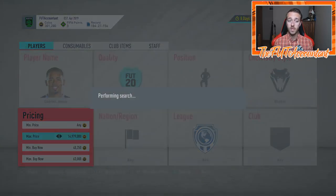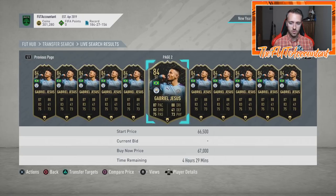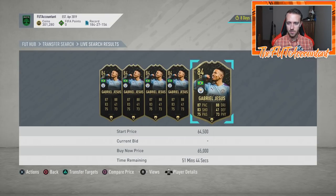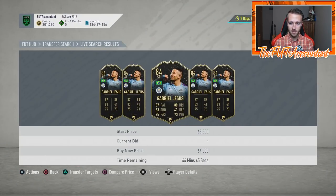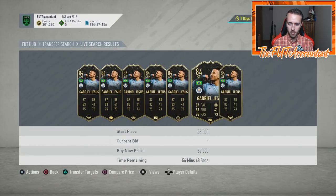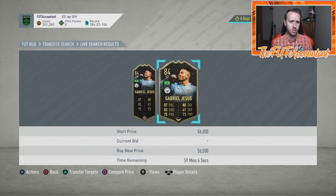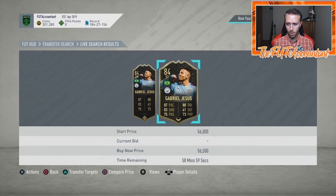If you're watching this video right before weekend league rewards and looking for some last-minute buys, really pay attention to the chem styles. Gabriel Jesus with a hunter chem style sells for 64K, which is like four or five K more than his lowest buy-it-now. But I guarantee this goes up a decent amount tomorrow because hunter and shadow chem styles on Thursday flips are massive, especially for informs out of packs. Pay the extra couple thousand coins for the hunter or shadow chem style — on a really OP and popular player, that could net you an extra five, six, or seven thousand coins on the weekend.